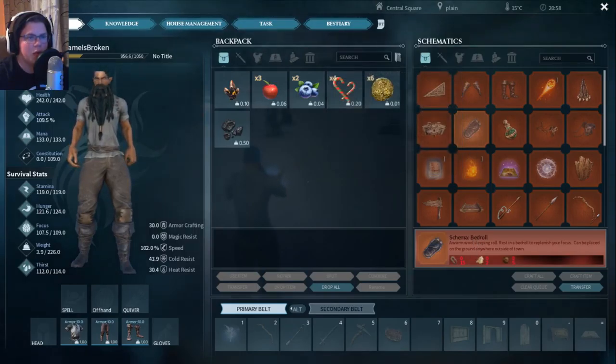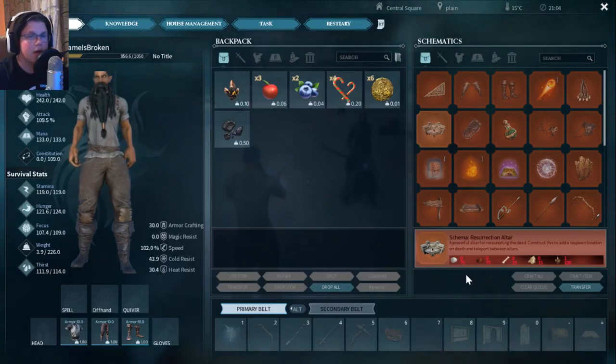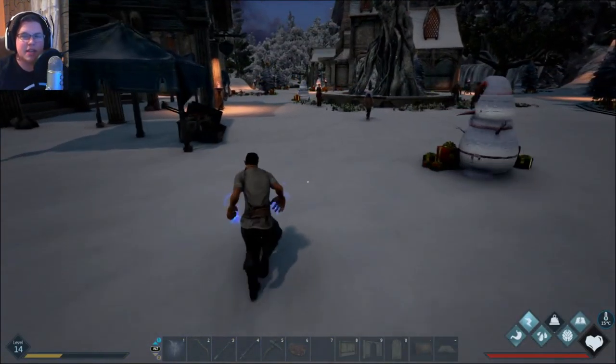For the bedroll we need twine, hide, and fur. For the resurrection altar we're gonna need bones, hide, magic crystals, and these two powders. I'm gonna get that stuff together.